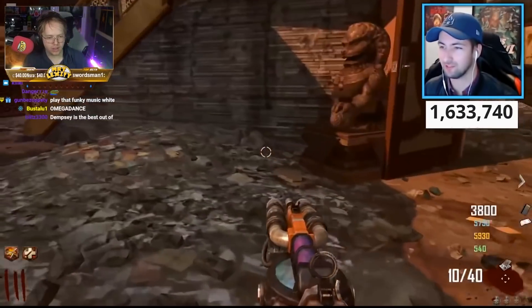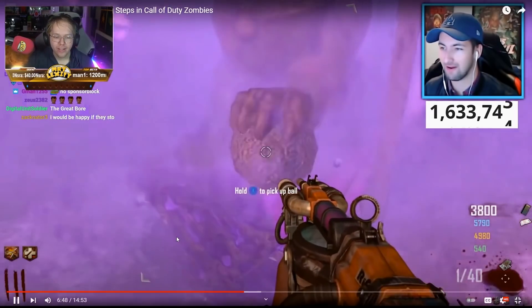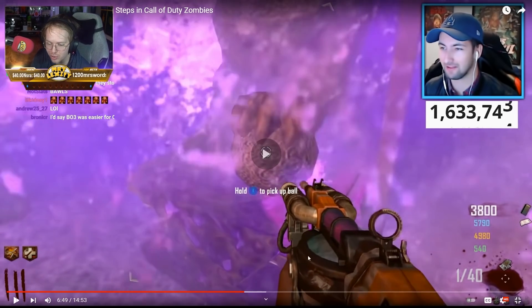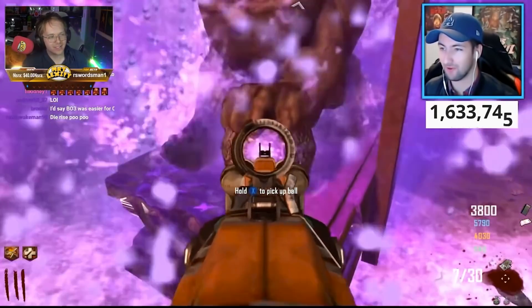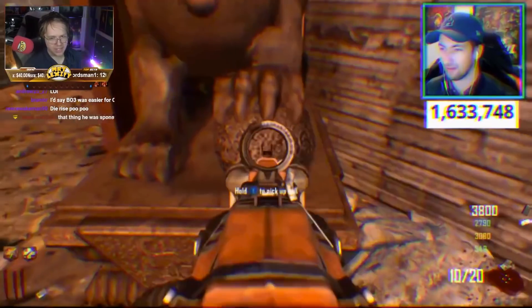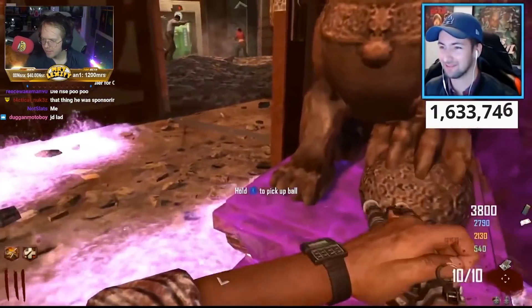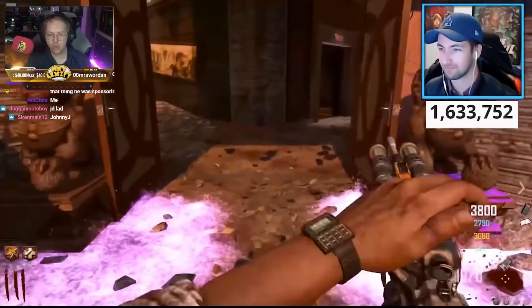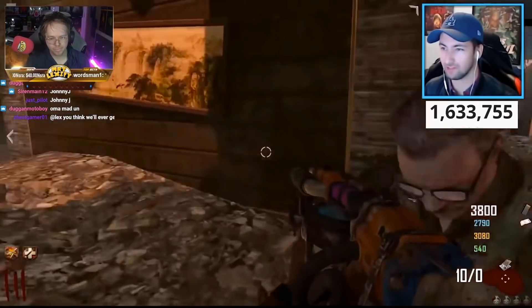This is a step on the Die Rise Easter egg where you need to shoot these two balls with a lot of ammo in a Sliquifier. It's not all of the ammo but it's a lot — like 30 bullets — and you literally need a max ammo to do both of them. It doesn't make any sense. In the spawn room, just for them to spin. It's like Black Ops 2 zombies just had the weirdest Easter egg steps where the steps really didn't make a lot of sense, and this is right up there. Get this out of the box and then just waste all of its ammo shooting two random objects. It's so dumb.